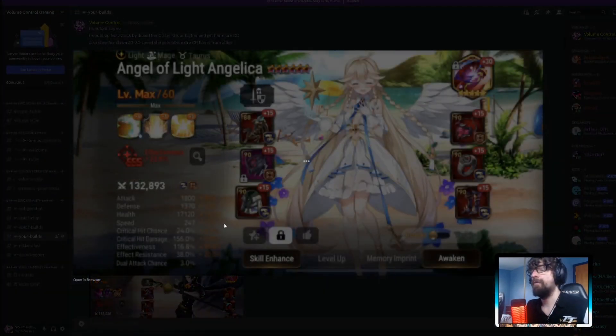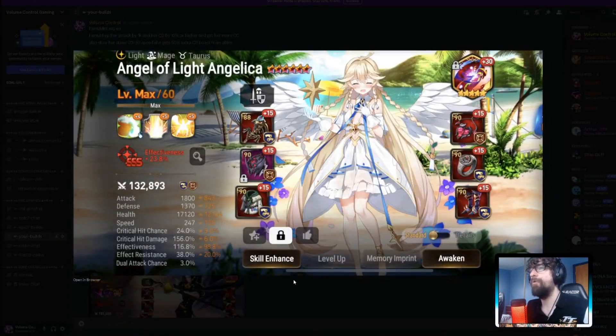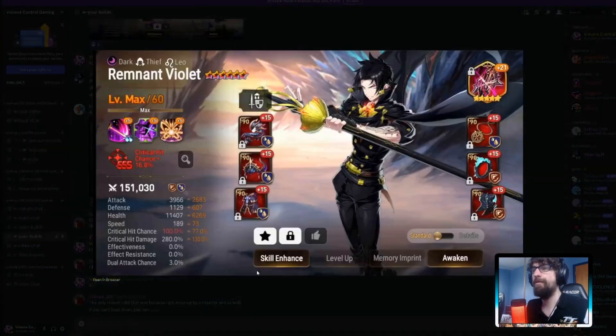Angel of Light Jiliica — 247 speed, 17,000 attack, 1,370 defense, and 116 effectiveness. She's on Counter set with this much speed, which is ridiculous and toxic. If you don't have a way to deal with her, you're forced to hit Angel of Light. If she just silences you, you just hate life. I hate this thing, but it's really well built — pretty clever.